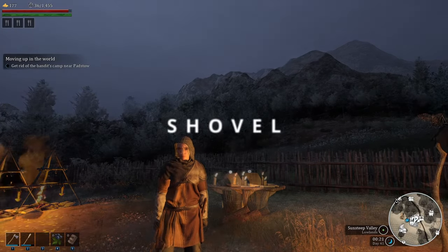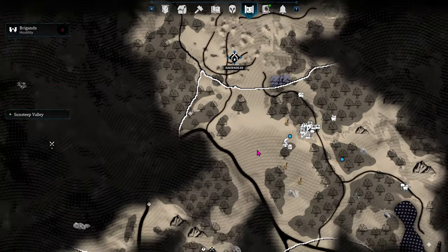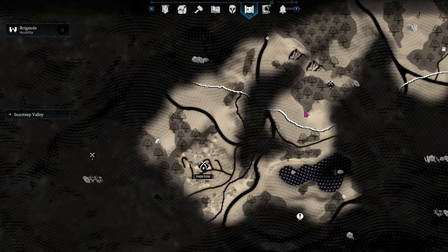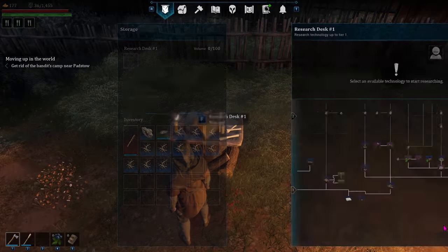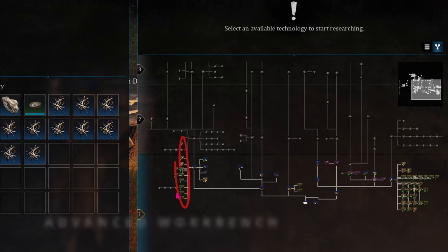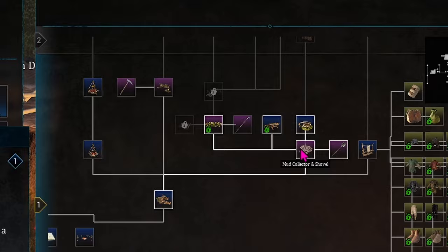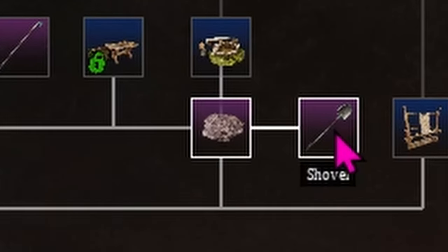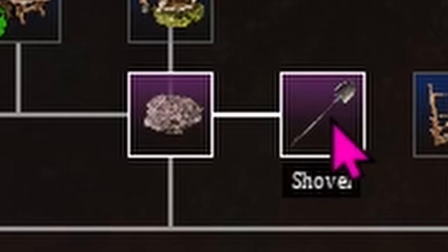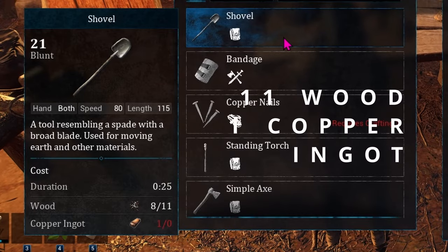Where to find a shovel: sometimes you can find a merchant in a village that will have a shovel for sale — I know the merchant over in Padstow sometimes has one, though their wares can change day to day. If you need the recipe, it's not listed separately with all the tools. If you get the foraging camp and go to the mud collector, it says mud collector and shovel — so once you get the mud collector, you automatically have the recipe for the shovel, which can be made at the advanced workbench. Making a shovel costs 11 wood and one copper ingot.